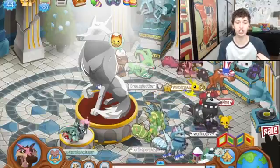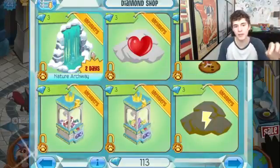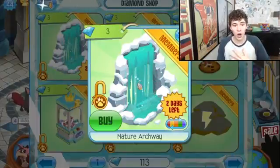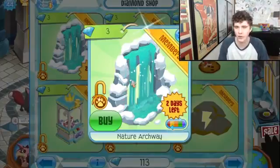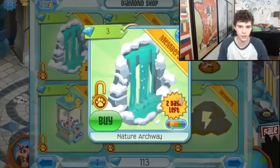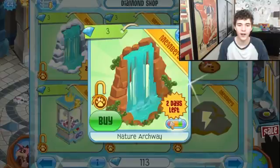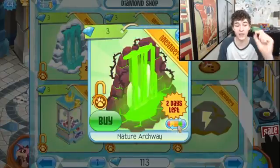There's also some epic stuff going on in the diamond shop den item section. We've got these sick new nature archways. When these first came out — around 2013 or 2014, sometime before the Golden Phantoms — right when I came back to playing Animal Jam, I was so psyched for them and I had mine for a while. Then I heard that nature archways were coming back, but they're actually different nature archways, and they're sick — especially this one and this one.